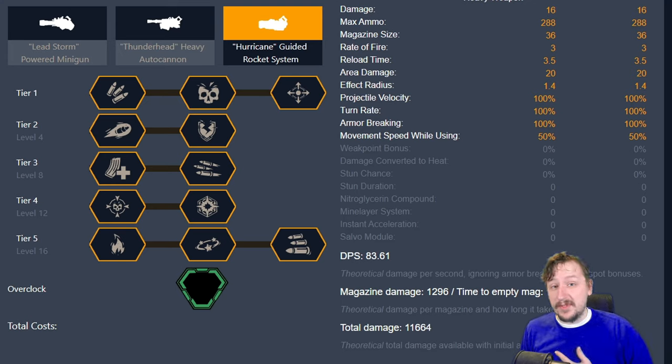Hello everybody, welcome back to the channel. My name is Reaperon, and today we're going to be doing an updated guide for the Hurricane Guided Rocket System — my builds that I use for it without overclocks and with overclocks, with each of the overclocks. I will be having some footage of the overclocks playing so you get an idea. These will only be overclocks that really change the weapon, so if it's just a slight increase in rate of fire or slight damage bonus, it's going to feel very similar to the base Hurricane, maybe feel a little bit better.